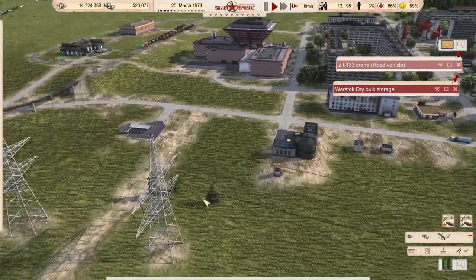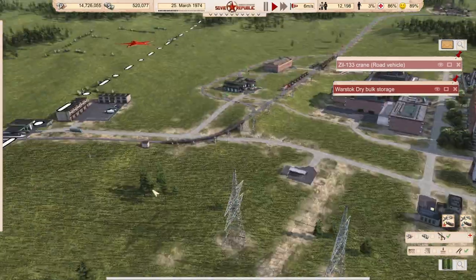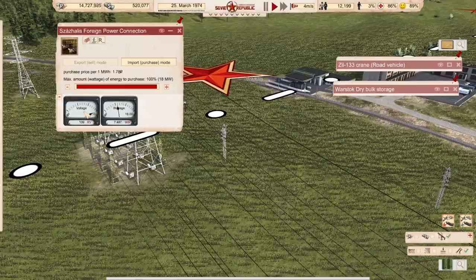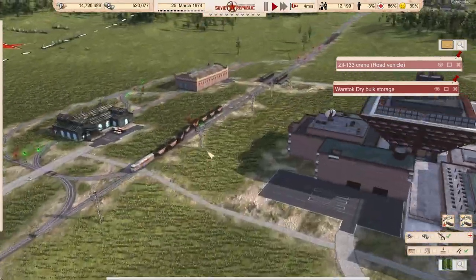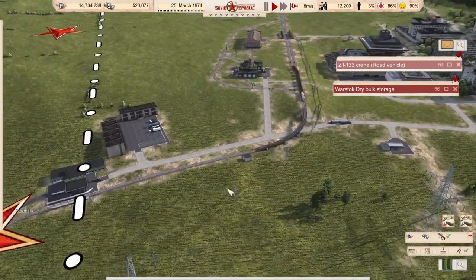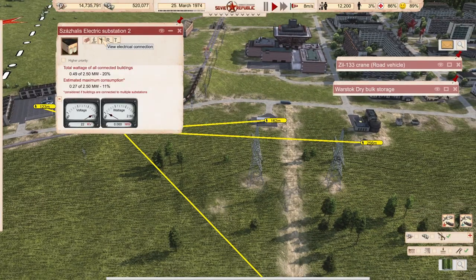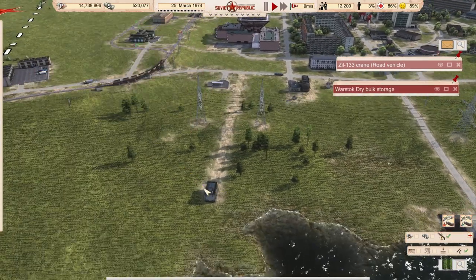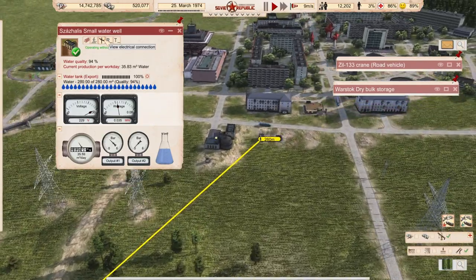We also need to move the power here to enable export. I have my import, my domestic, and I have connected this substation directly to power. This one powers the office here and the pump.